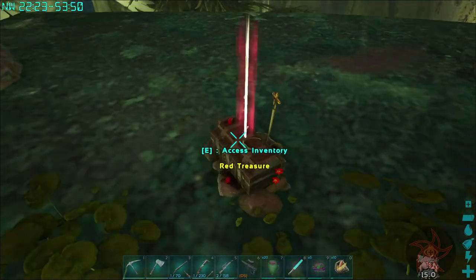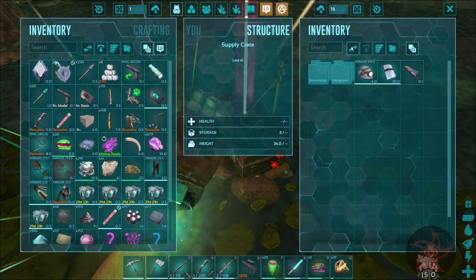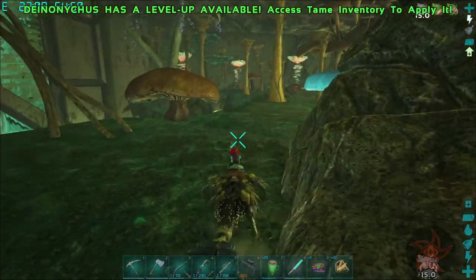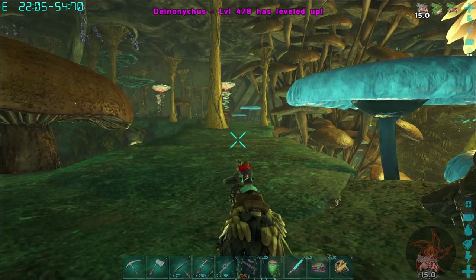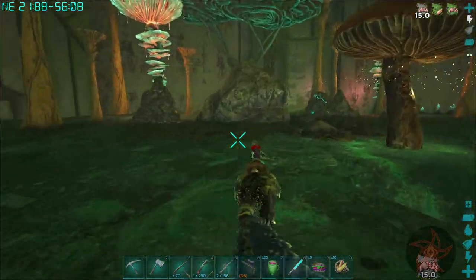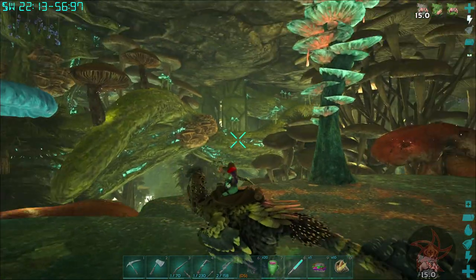That's a red treasure though — got a good amount of durability to it, never gonna use that. My denonicus is getting quite heavy now. Of course this one isn't quite specked up for carrying capacity — this one's more for survivability. We have to take this tree.